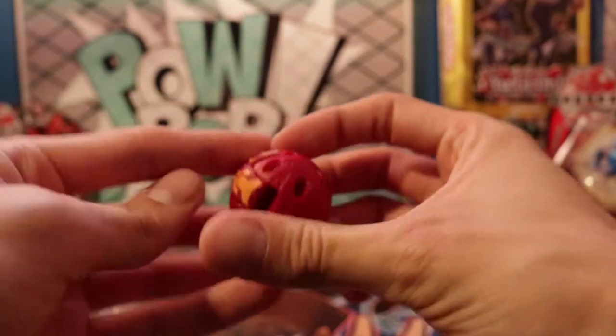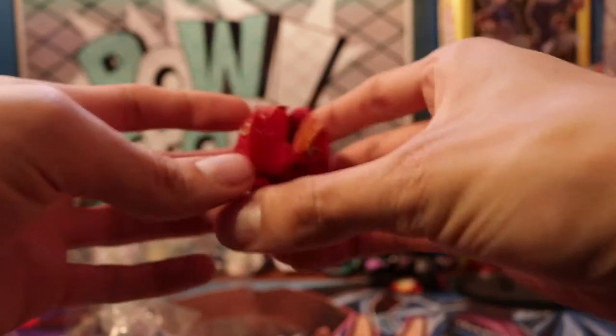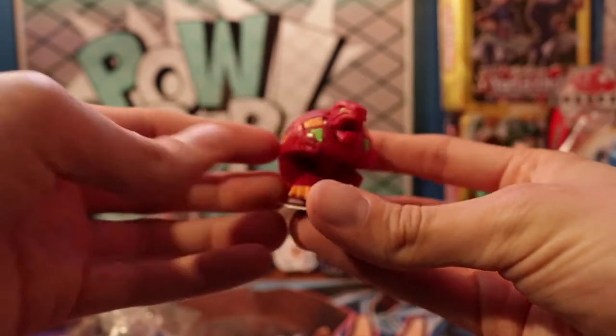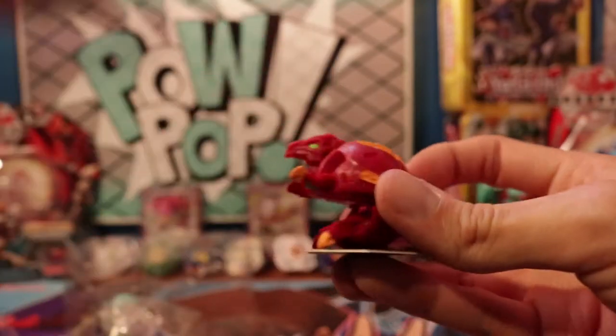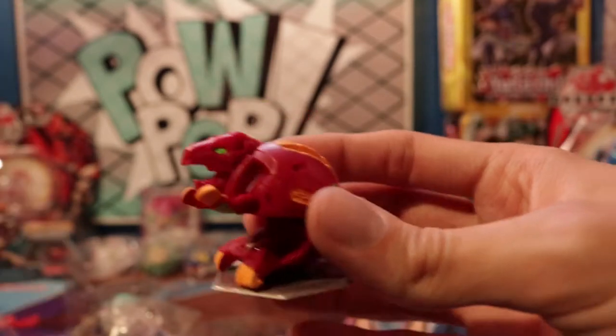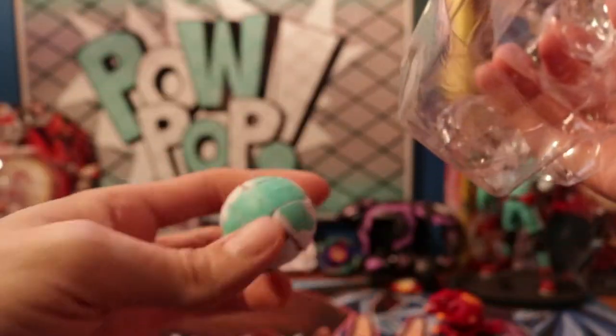Here's our dupe, Pyrus Trox. We got our Pyrus Trox right here — he's a pretty good one. His floating energy ability is cool. Let's move on to the next one that was trapped in the plastic, who came out way easier.